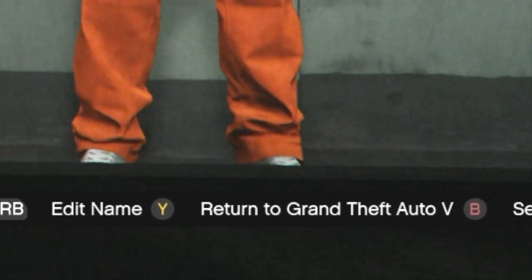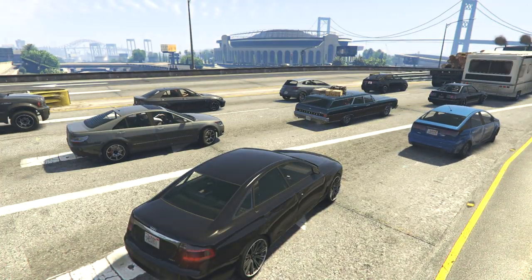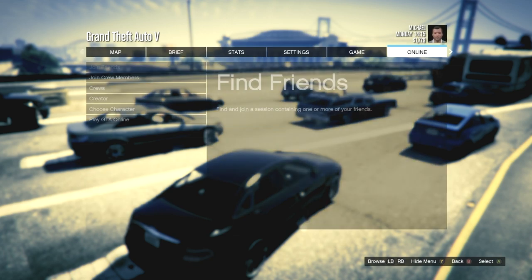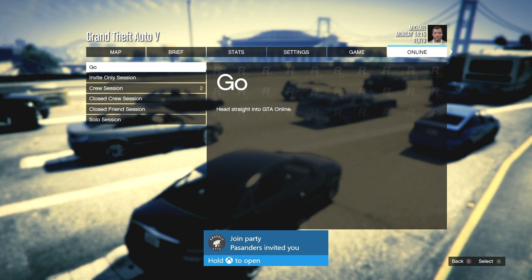After you delete the character, don't touch anything and don't try to log into any character. Instead, look for the button at the bottom for 'return to Grand Theft Auto 5' and push that. This should bring you back to the offline story mode. Once you load in, hit start, go to online, go down to play GTA Online, and click go — it'll ask if you want to quit your session, just push yes.